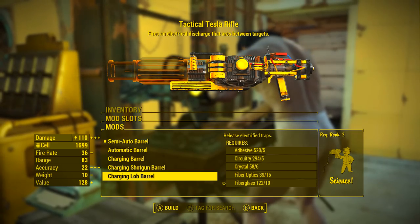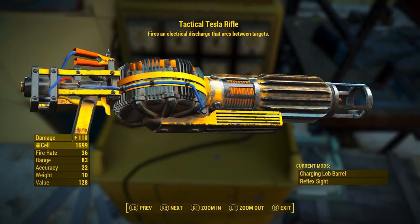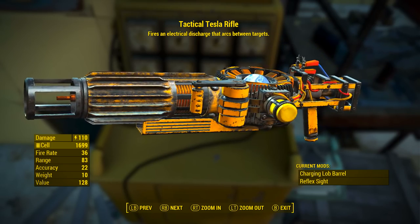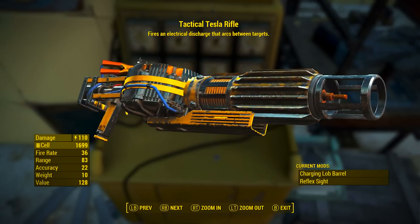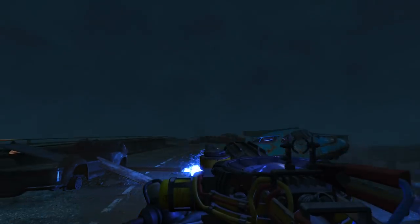The fourth and final modification is the charging lob barrel — release electrified traps. Once applied, the tactical Tesla rifle fires an electrical discharge that arcs between targets. It has a base electrical damage of 110, uses the fusion cells as ammunition, its fire rate is 36, its range is 83, its accuracy is 22, its weight is 10, and its value is 128. With this modification applied it has an ammunition capacity of 8 and still only uses one ammunition per shot.